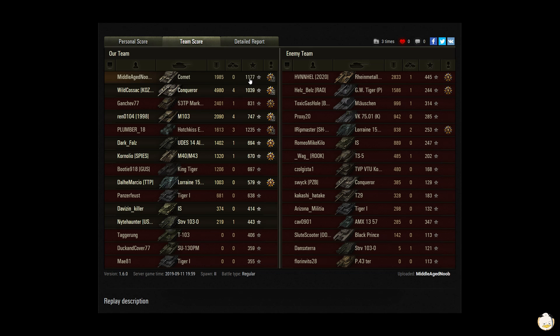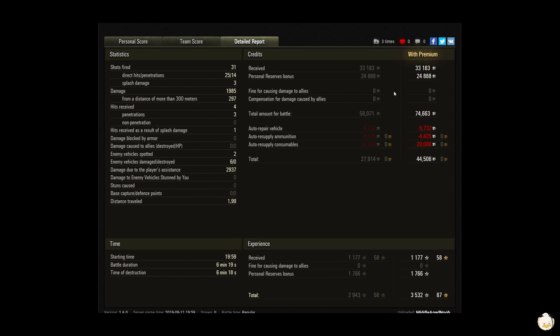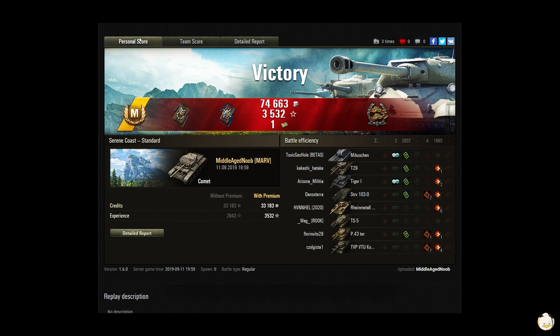That gives you 1,177 in base XP. 31 shots, 25 hits, 14 penetrations. You did 297 from 300 meters out, and you spotted for 2,937 — so almost 3k in spotting damage. Made some good credits, made some good experience. I think by the time you'd sent this to me, you'd told me you'd already moved into the Centurion.